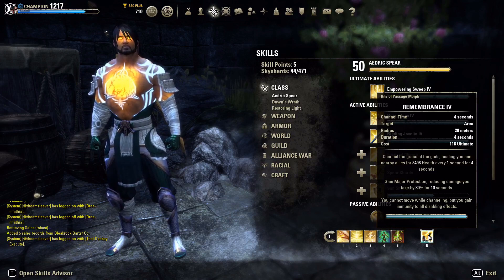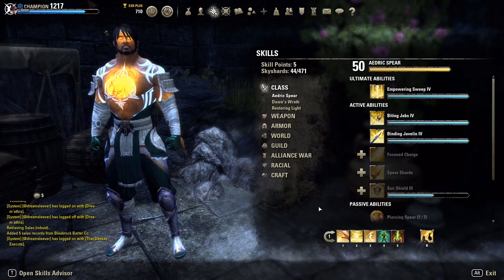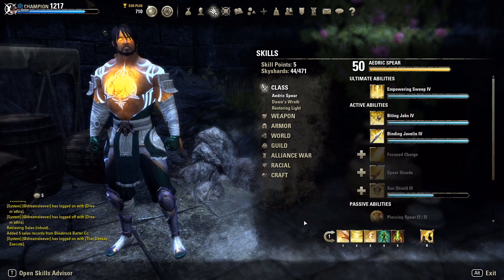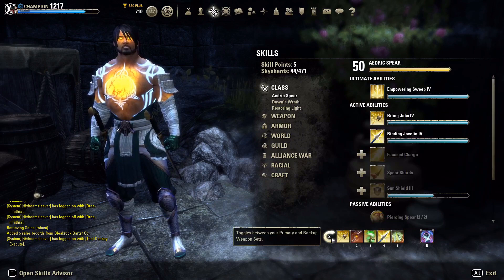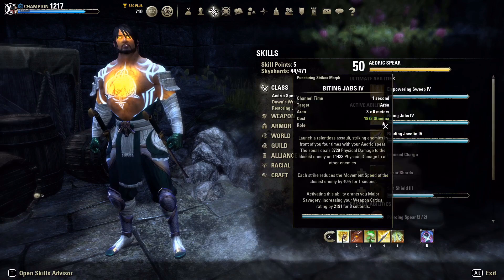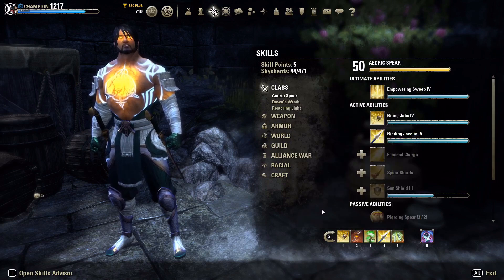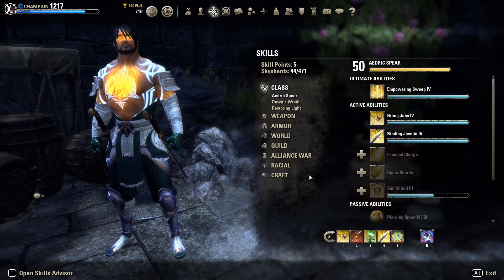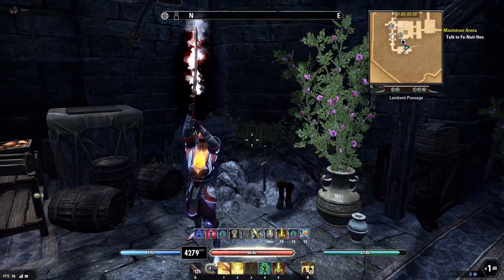On our back bar we're running Remembrance as our healing ultimate, which grants Major Protection while active. Sometimes I'll use this to help teammates in BGs when they're getting bursted — at 118 ultimate cost it's available often. You have to gauge the situation: in a 1v1 would it be better to Javelin in and burn the enemy down, or if teammates are holding their own against two or three people, get them back to full health and then jump in to make it an even fight.